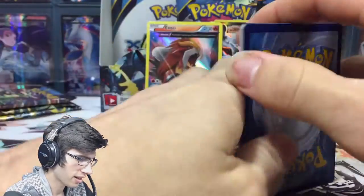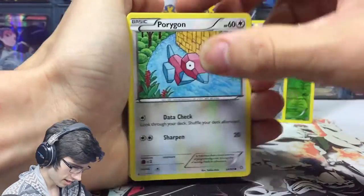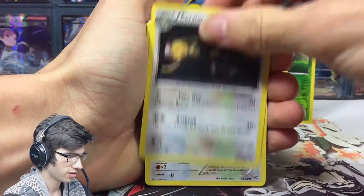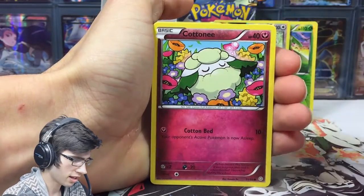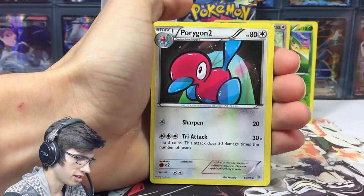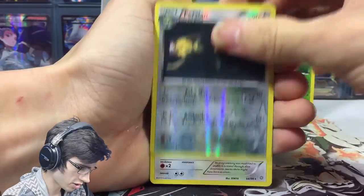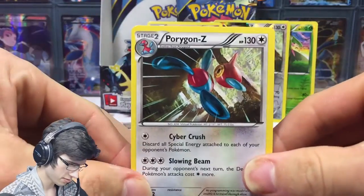Come on, part two. Let's go. Eevee — I love Eevee. Dangerous Energy, Porygon 2, another Game Boy Luke, and a Persian. And a Porygon Z — so there you go.